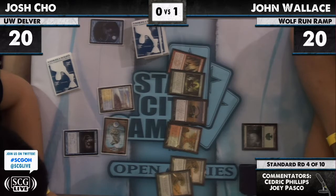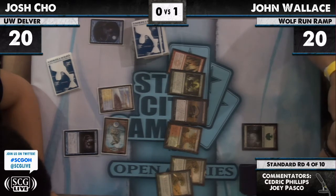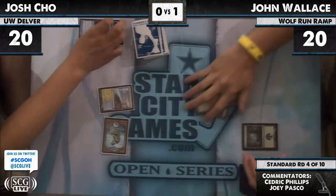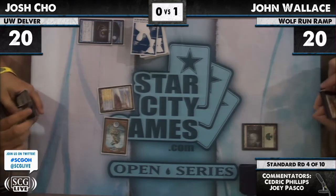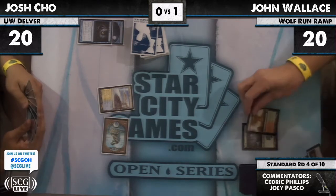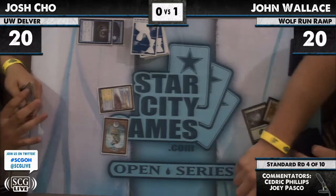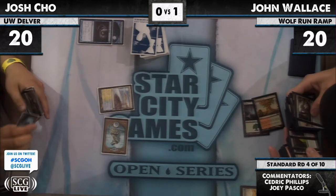This hand's perfectly acceptable. He just drew a Solemn, which is a really good draw step. It's really important that he draws his fourth land on time here, and have it not be a Copperline Gorge. The way Solemn is going to be able to turn this game is actually pretty important. Rampant Growth from Jon gets a Mountain — so now he's got access to a Slagstorm.